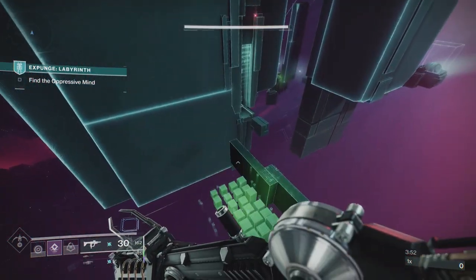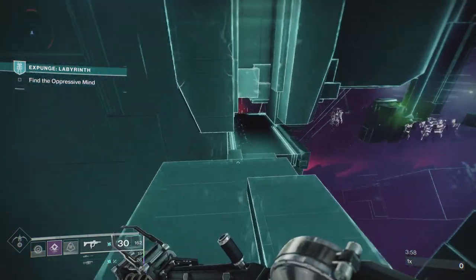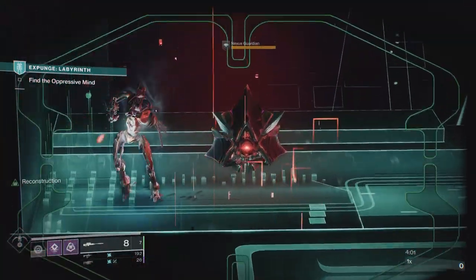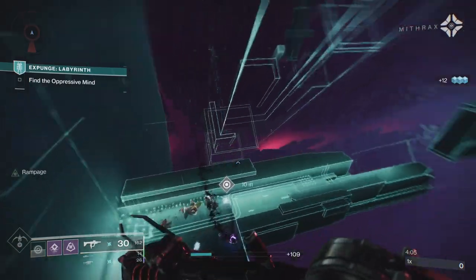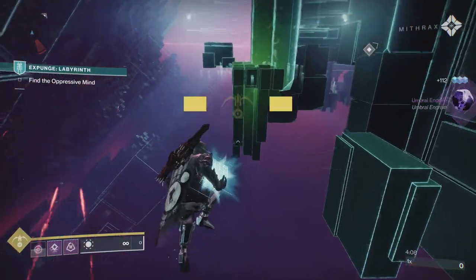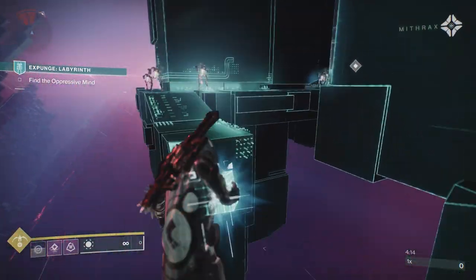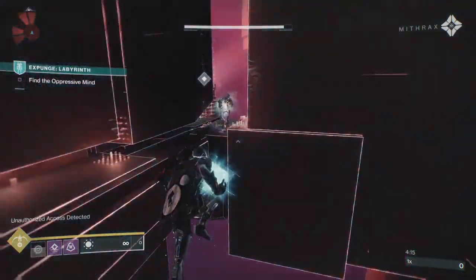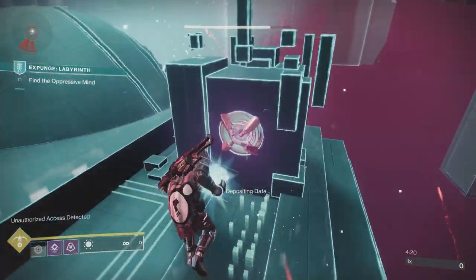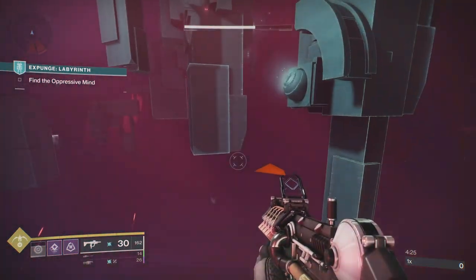Land your jumps — if you need to take an extra second, take that second, because the difference between landing the jump and rushing it is massive. Now these Harpies — yellow-buff, glowing Harpies — they're going to drop a data spike, and that basically unlocks a teleporter somewhere, marked on the map with a white diamond. Just make sure you're careful here: these things will explode so don't spend too much time around them, but they don't really do a ton of damage.